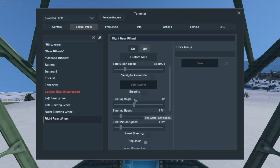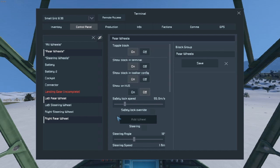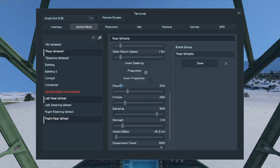The rear ones don't have steering capability, so they can't rotate like the steering wheels can. And then I decided to group those two up, so if I ever want to adjust just the back ones, then we can.